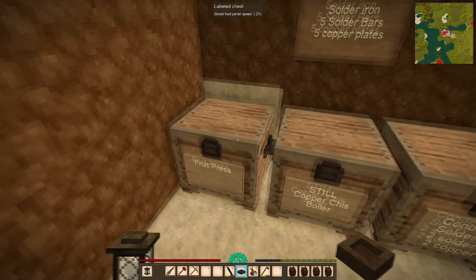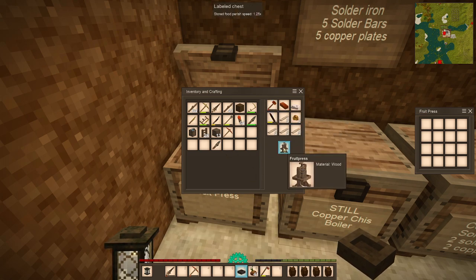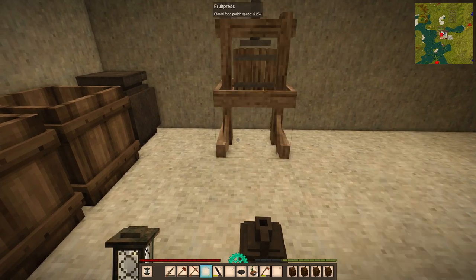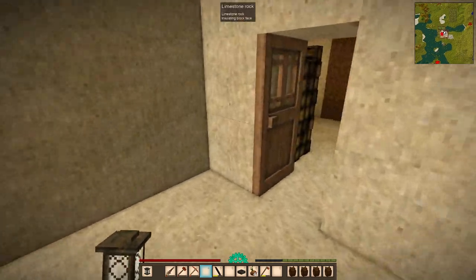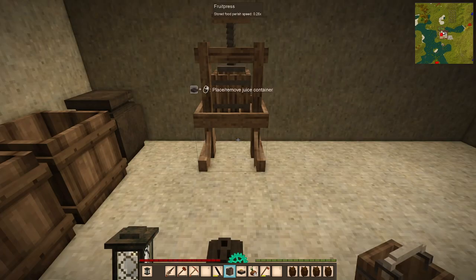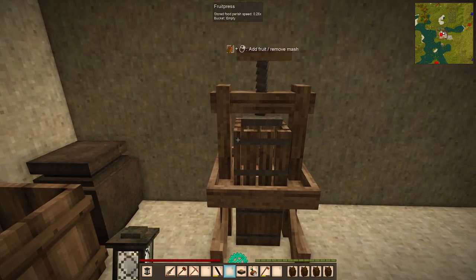I've got my equipment for the fruit press lined up and I hope this is going to be the right configuration. If not, we'll look it up under H for help. Let's put the hammer and the chisel - that gives us a fruit press. We need to put it right there, giving myself a little bit of room around it. The other thing we will need is an empty bucket. Just place it there between the legs of the fruit press, then we are ready to press fruit.